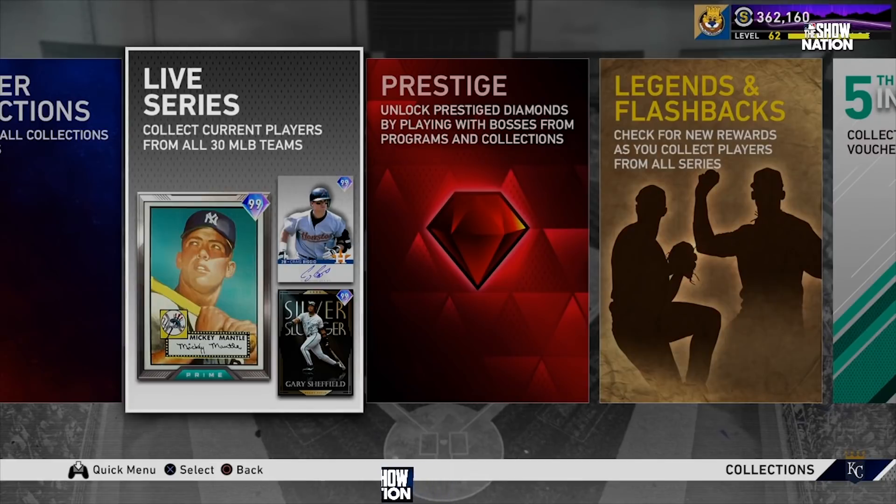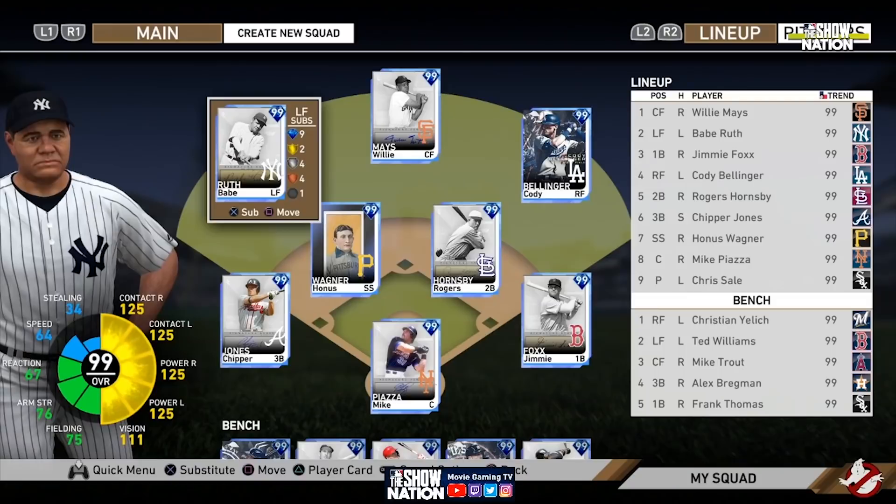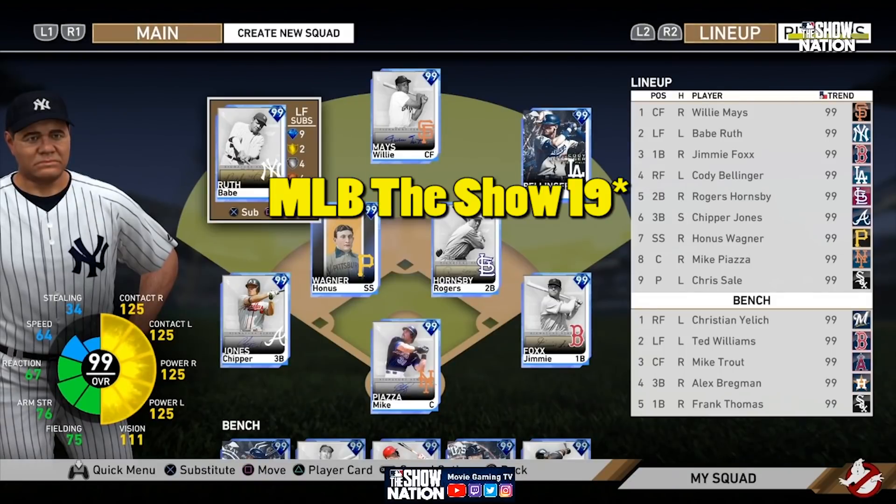To show you what this collection is like and what we can expect, we're going to hop back on MLB The Show 19 and The Show 20. So we're back over on MLB The Show 20. This was the base card from last year — no card ever really topped it, though some came close: Babe Ruth, Cody Bellinger, Chipper Jones, Jimmy Foxx.